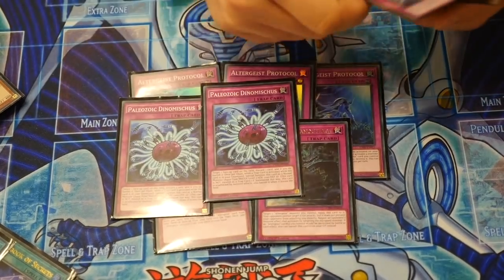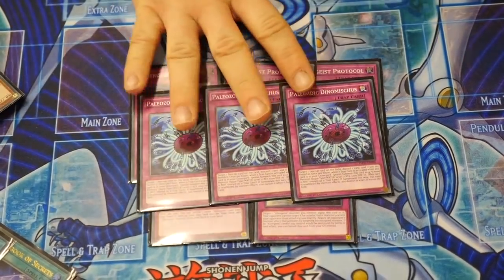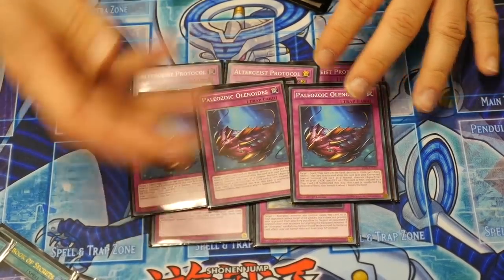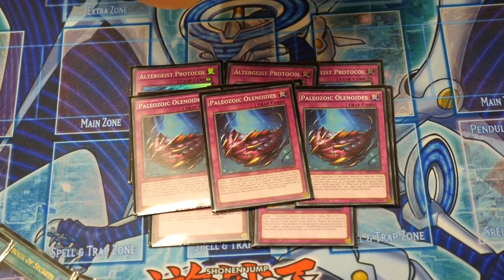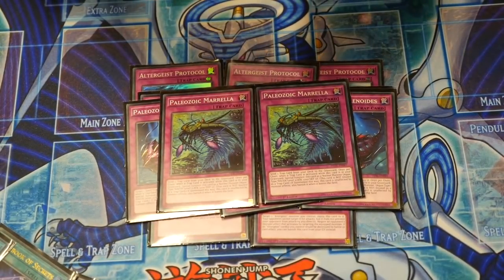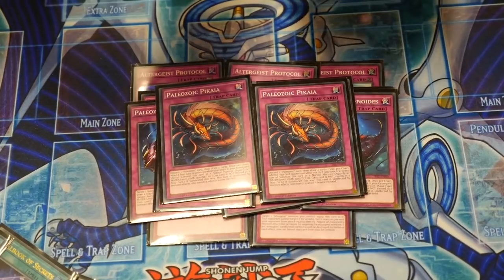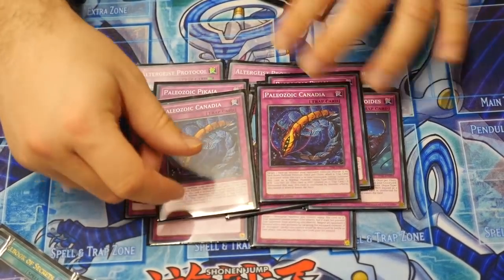Then for the rest we have a lot of Paleos. Three Dynamistics — this is the one that lets you discard and banish a card, so it's pretty much the strongest Paleo and you've got to play three. Three Paleo Olenoidus — this is the back row removal, which is why I didn't play any MSTs or Twin Twisters. Two Paleo Marulena — this can foolish burial one of your Paleos, so it's a nice way to get more Paleo swarms onto the board. Two Paleo Pica — this lets you discard a Paleo and draw two, giving the deck draw power that Altergeist didn't have. And two Paleo Candina — the Buckman one which can be very helpful if you can tell your opponent is going for a Link play, since setting them is just really really strong.